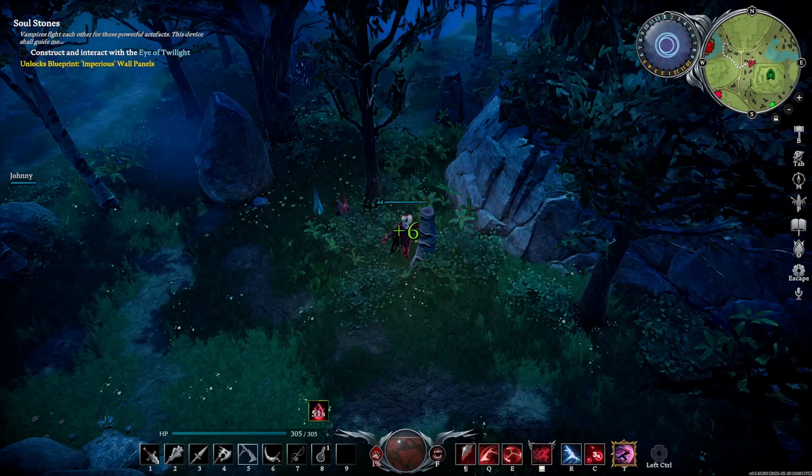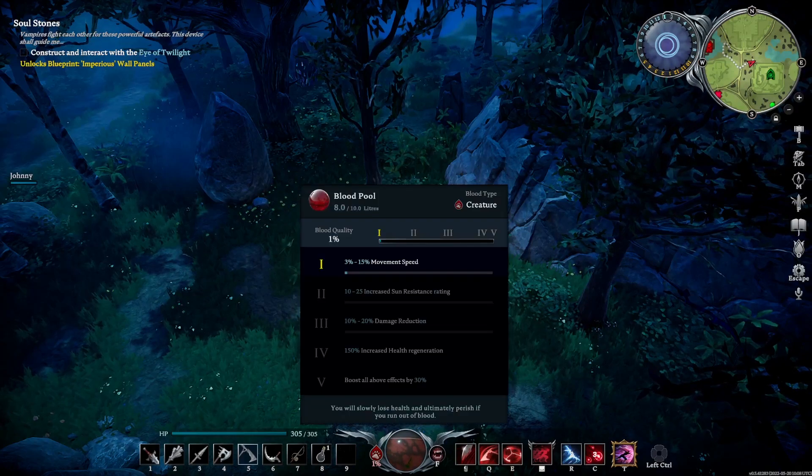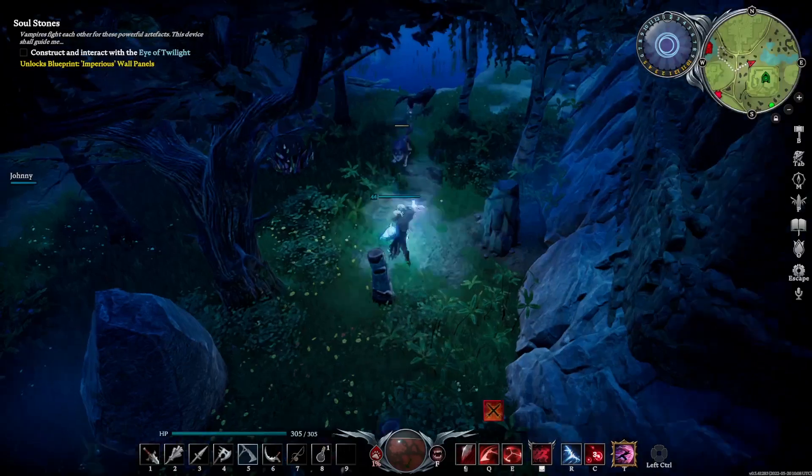Now if that blood in the centre does run out, your HP will drop and drop and drop until it gets to 1 and then anything kills you, so you want to make sure you don't heal too much — you want to keep that topped up.